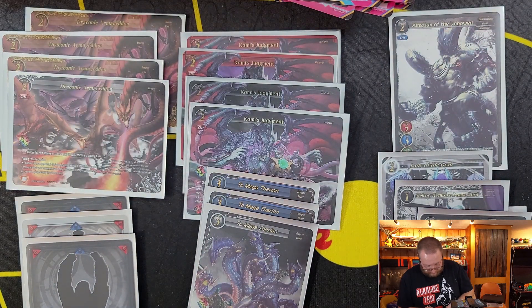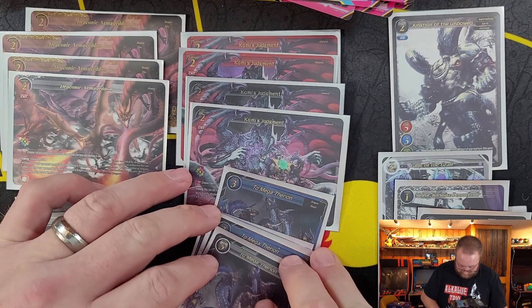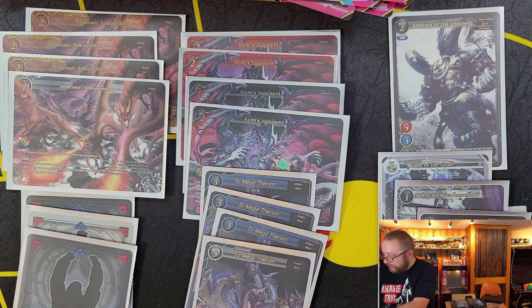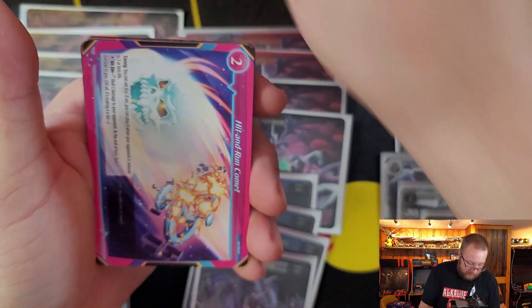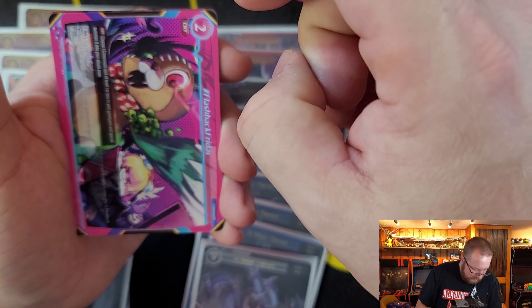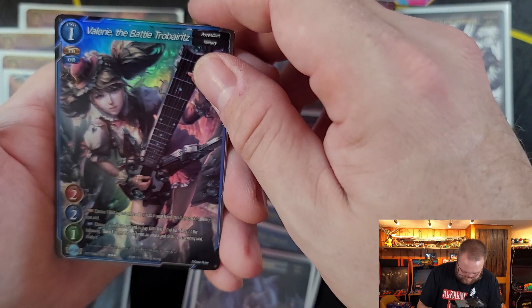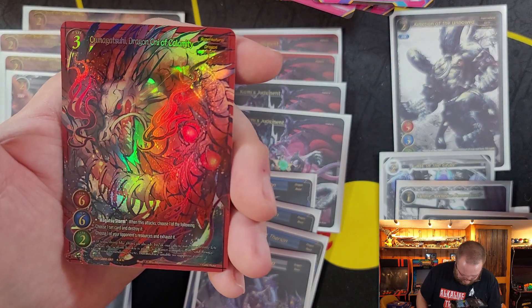I believe that is our last Legendary in this box. Last pack: We have Rage Unbound, Hit and Run Comet, God's Awakening, Cannon Slinger, Garson, Mad Hatter, Blood Lord, Gaze Unholy, Flashback Friday, Valerie the Battle of Troberitz. I still love that card. And Dragon Oni of Calamity, 3-star Hollow.